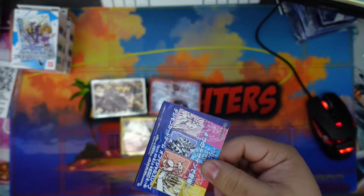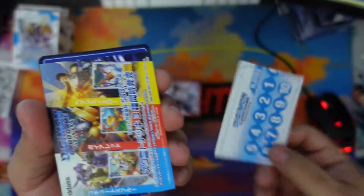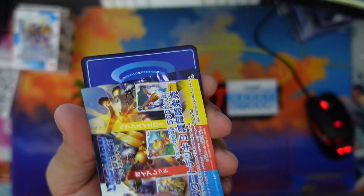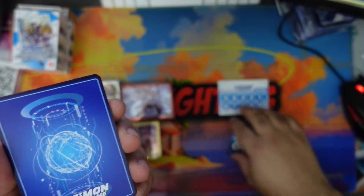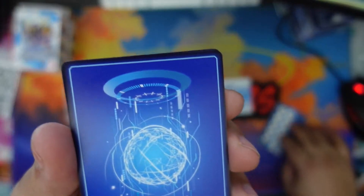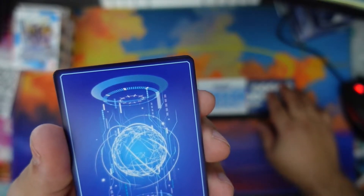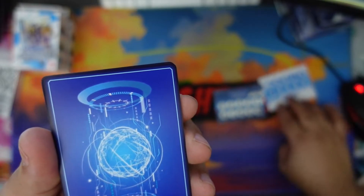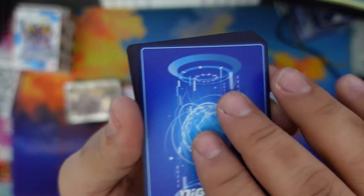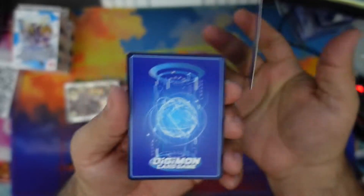Let's see here, we got that and then we got that. There you go, those are the promos right there. Yellow is Papyrimon, white is Omnimon, and red is Gallantmon. Alright cool. Why can't these match? There you go. Alright, so for the promo, let's see — whoa.